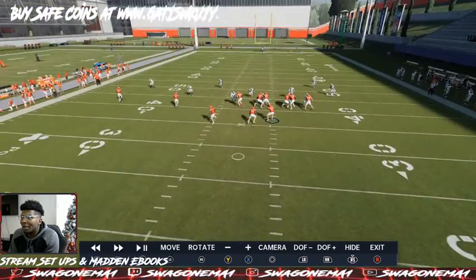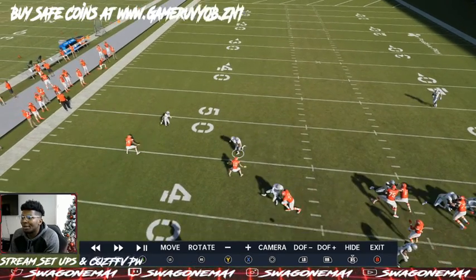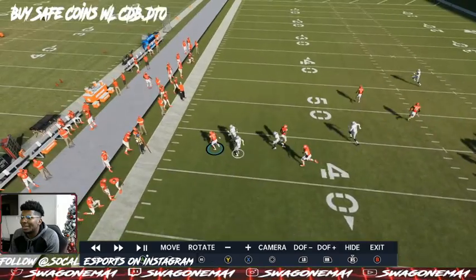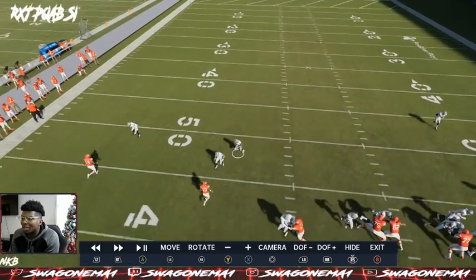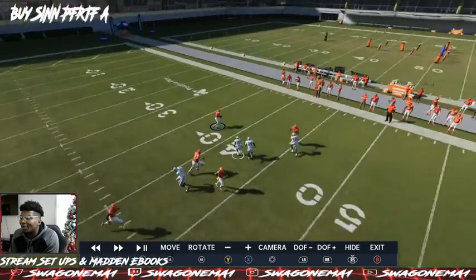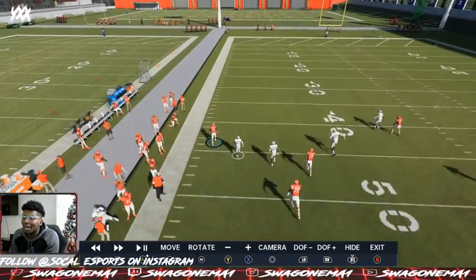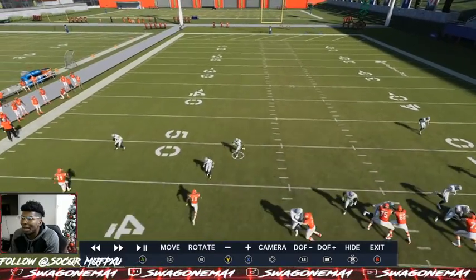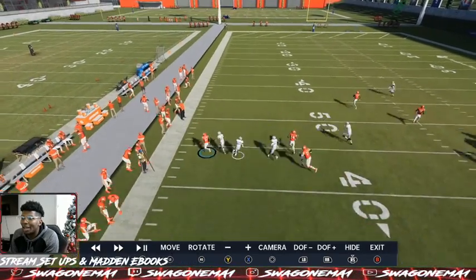Under the RPO, this is man right here — man blitz. So they're blitzing. RPOs kill man coverage because now it's just a computer. He takes a bad angle, and because he takes a bad angle and I have some speed on me, I'm able to get outside. So if he's not the user, that puts a lot of stress on the user. That means he would have to switch to the safety, come downhill, and make a tackle on a fast receiver, whether it's in regs or ultimate team. If he doesn't come down and make a play, he's going to mess up. It's not a dumb AI play — it's just about what angle he's going to take. The guy's just doing his job; they just take bad angles, and when you take bad angles, you're going to miss.